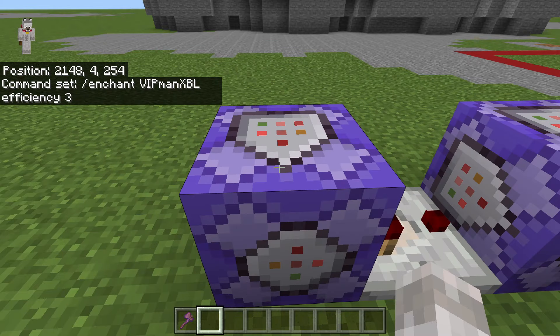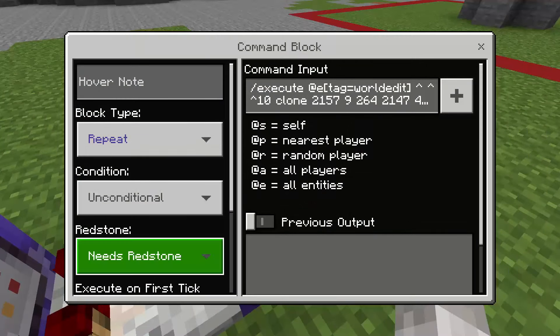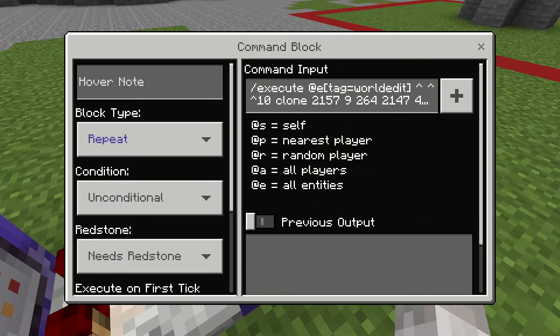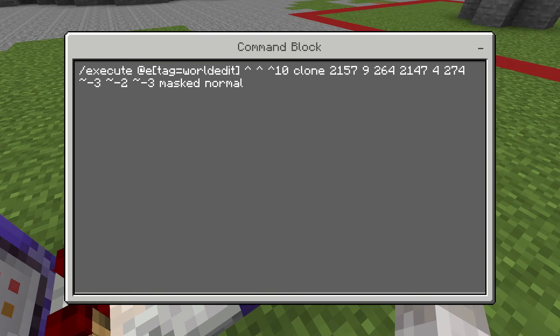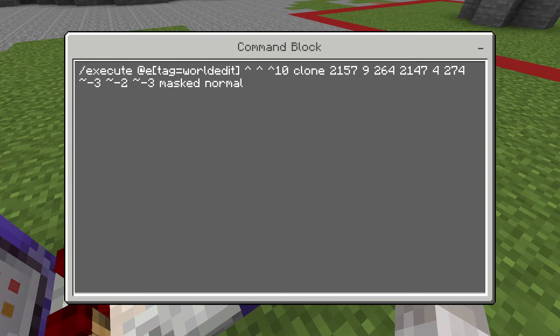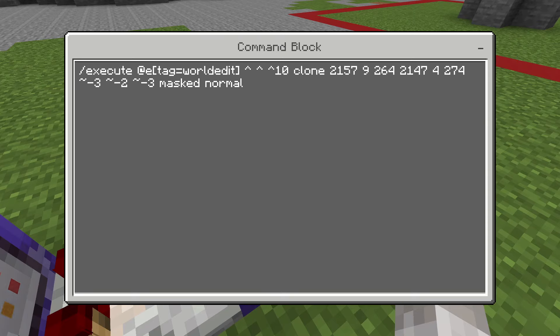Then you want the redstone comparator facing into the command block. For the second command block, you want it set to needs redstone and repeat. The command is slash execute at e tag equals world edit, and then three arrows — arrow space, arrow space, arrow — then 10, then clone, then your coordinates, which I'll explain in a second, and then tilde minus three, tilde minus two, tilde minus three, masked normal.